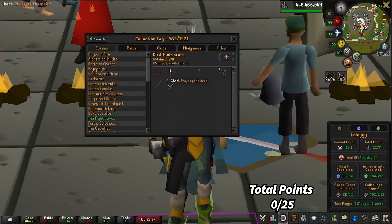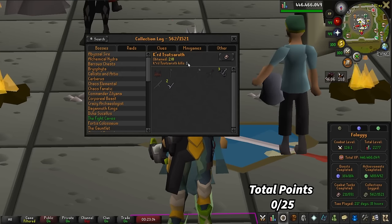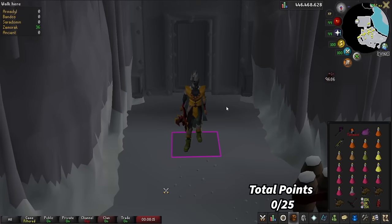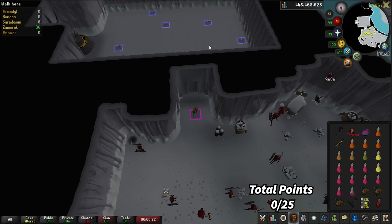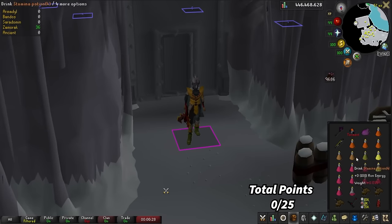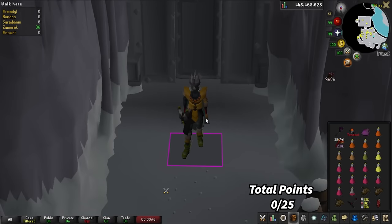I've only gotten one Kril kill so I can move to next. I actually have no idea what I'm doing but I'll watch a video and figure it out. I just watched a guide — I'm going to be doing the 5-0 method, dropping an item and red X-ing it. I've never red X'd before but we can try. I got some Bastion Potions, Stamina, Antidote, Super Restores, Saradomin Brews, Anglerfish, Blood Magic, my T-Bow, and a Blowpipe to finish up the minions. Also a Ring of Endurance since you run a lot. Wish me luck.